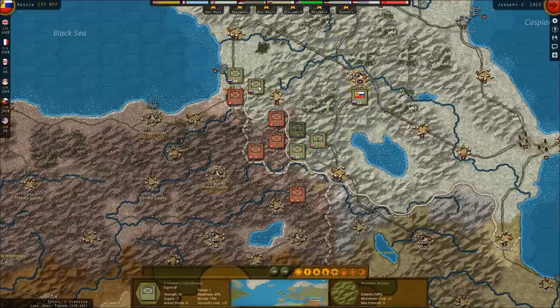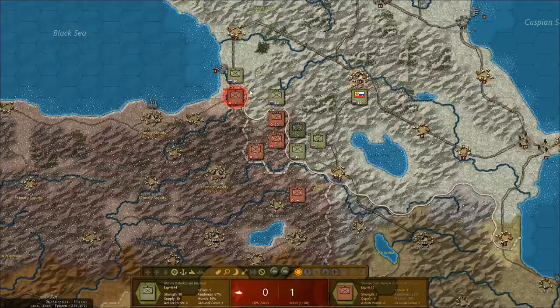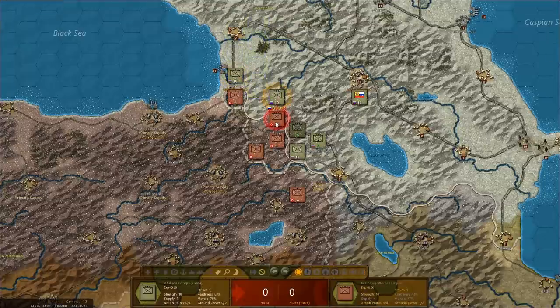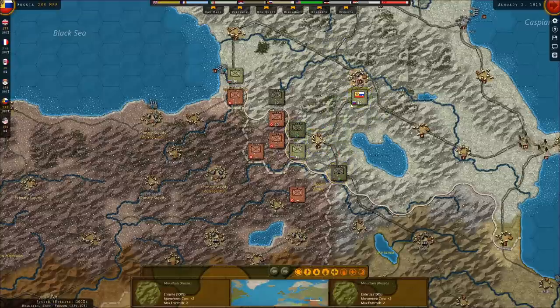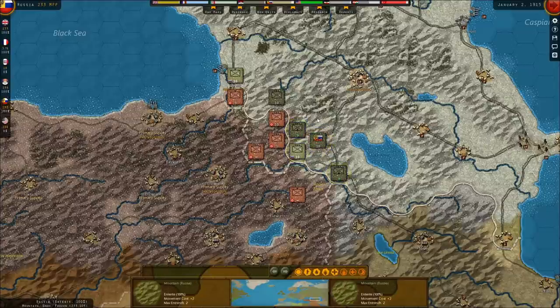Anyway, originally I was planning to attack this thing and push, but now I think it's not worth it. We'll go ahead and put this unit here. I'll still do this attack — ended up being a 0-0. Well, their morale is so low I'm going to go with it. We'll get this unit as close as possible, move this guy in here, and move this HQ here so that next turn we can pick which units we're attaching.